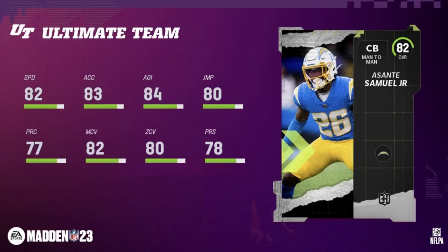Starting off with the 82 overalls is Asante Samuel Jr., a really good DB and corner. He's got 82 speed, 83 acceleration, 82 man coverage, and 80 zone. This is a really good third or fourth corner for depth. I do have more than an 82 overall on my team already, so I will not be putting him on my team — I'll just be putting him in sets to get an 86 overall.